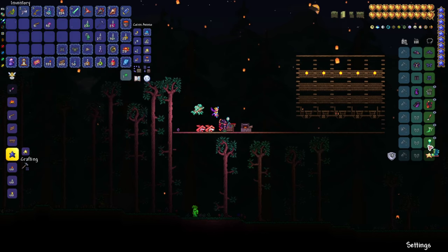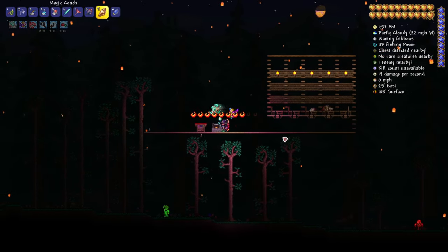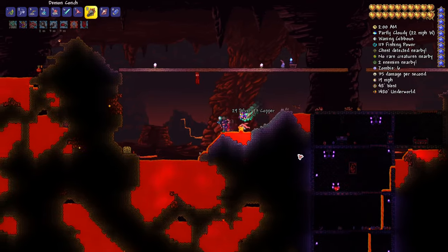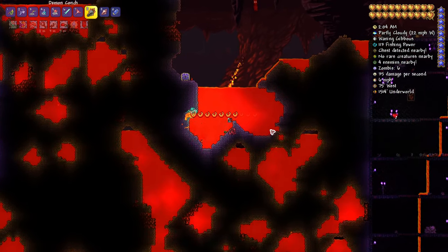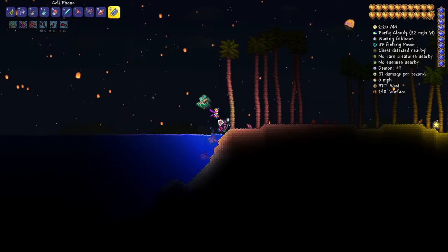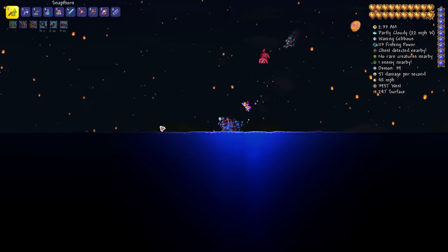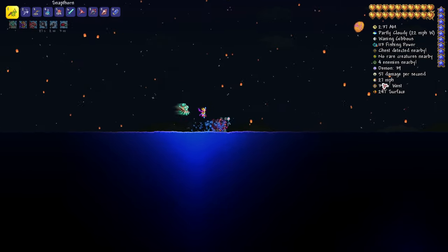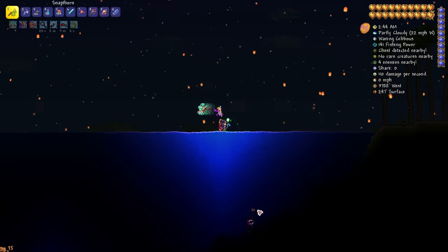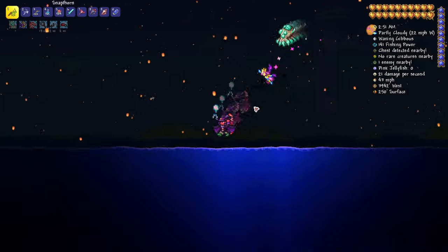The Terra Spark Boots are the shiniest boots in town! They provide the ability to walk on lava, water, and honey, with 7 seconds of immunity inside lava so you can actually dive in. They also provide limited flight similar to Frostbark, and a 48% movement speed increase. Essentially, they combine the functionality of all the accessories that went into crafting them. Hope you find this video informative — thanks for watching, see you in the next one!